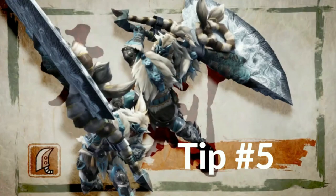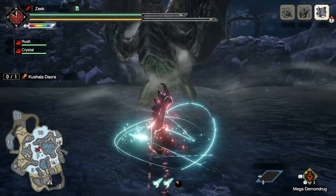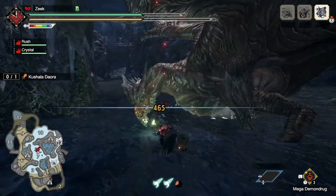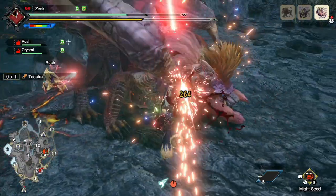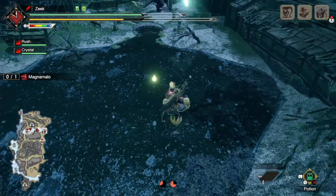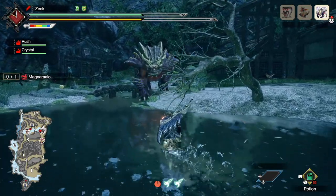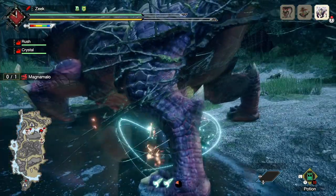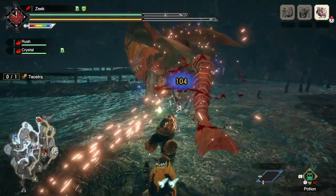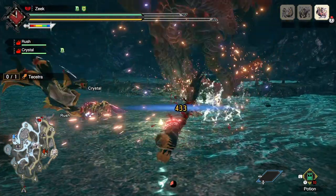Greatsword tip number five: Hyper Armor through roars. Your Hyper Armor on the Greatsword is a fantastic mechanic that not only allows you to tank hits but tank roars as well. Any move that gives you Hyper Armor — including Rage Slash, Adamant Charge Slash, and your Tackle move — will allow you, if timed correctly, to just phase through a monster's roar, letting you charge up a powerful hit and unleash it on their weak spot.